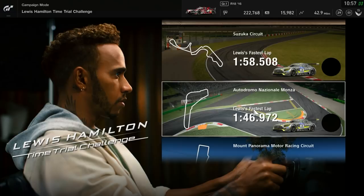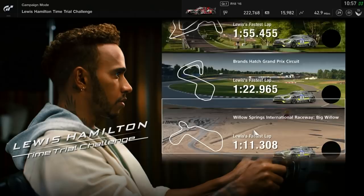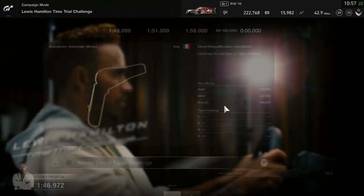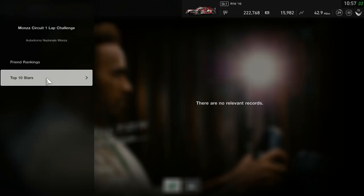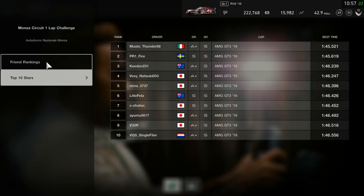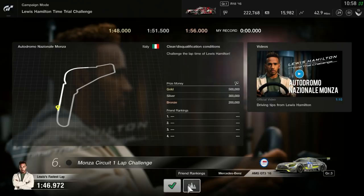Hey guys, welcome back to my channel. The new game mode is out for GT Sport — the Lewis Hamilton Time Trial Challenge. You have to beat Lewis Hamilton. I'm going to go for Monza because I think that's where I'll be least worst. Looking at that time, it's gonna be a real tough struggle. He's done a 1:46.9, not far off the top 10 on the leaderboards. You don't have to beat him to get gold — you only have to do a 1:48. I think even that's gonna be tough, but we'll try it.